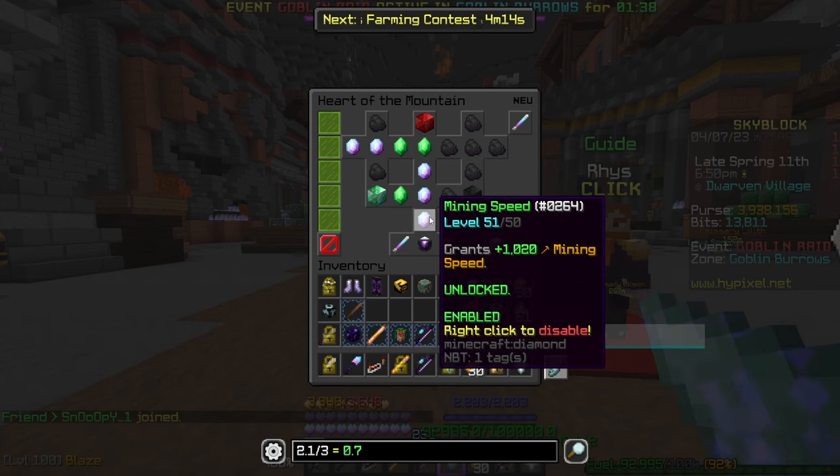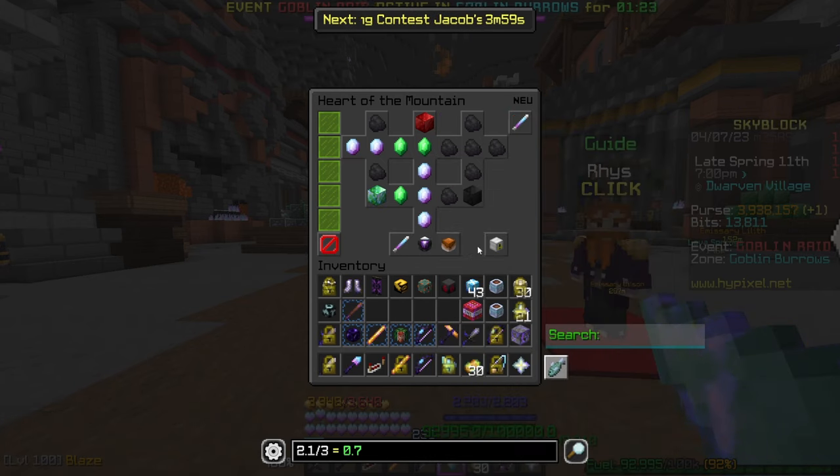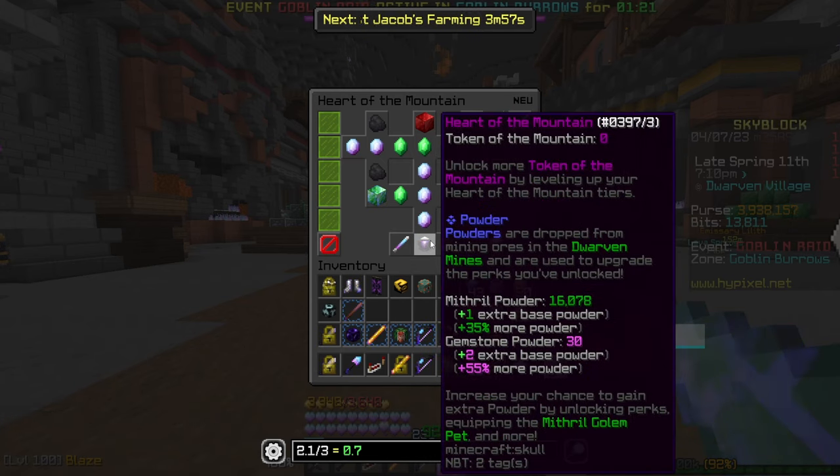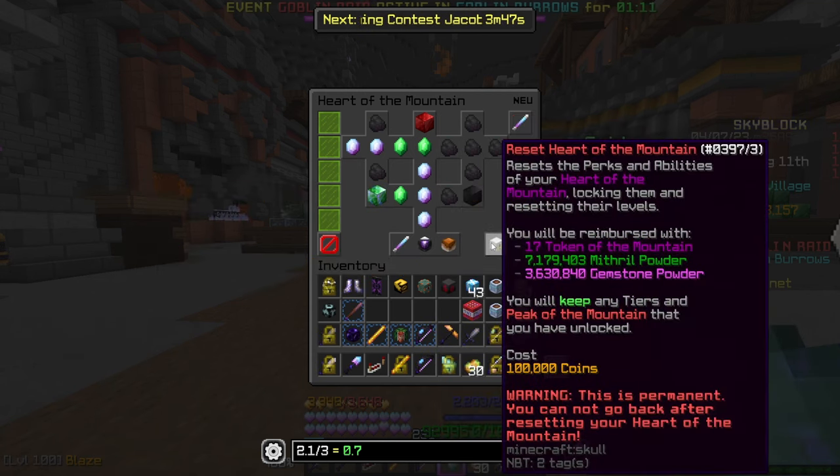To upgrade the tree you'll need mithril powder. Whenever you mine mithril you gain two things: the mithril itself, which appears as prismarine shard fragments — a sellable item to NPC or bazaar — and mithril powder, which works like your purse and bits as a currency you can spend that isn't a physical item. You can see your mithril powder at the bottom, with tokens of the mountain at the top.